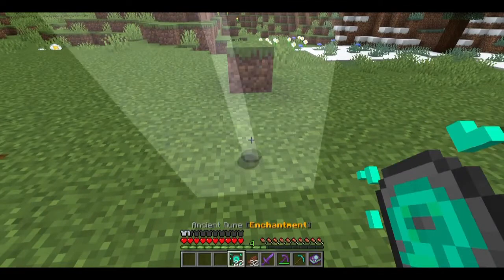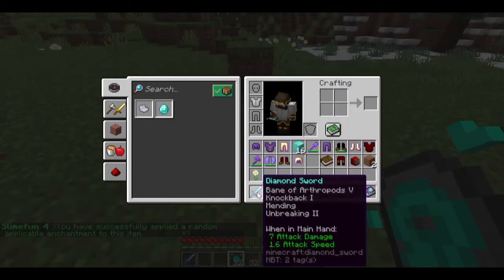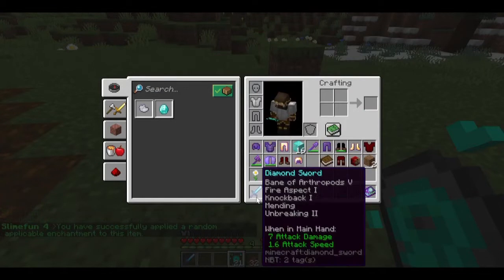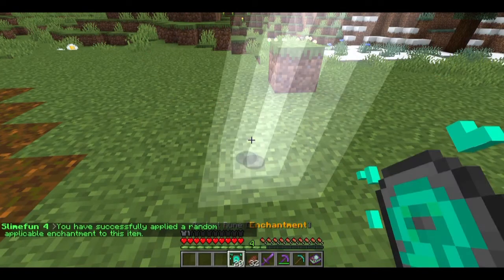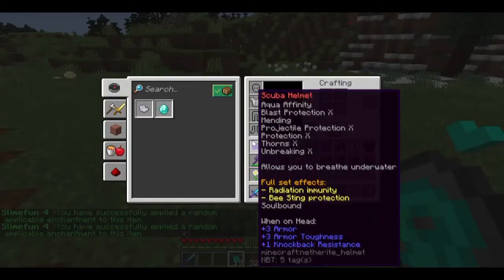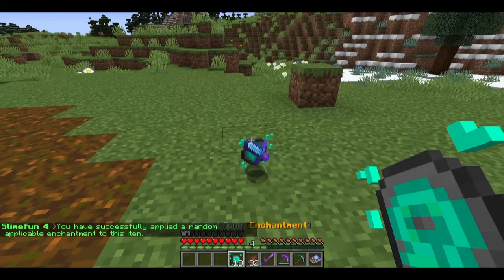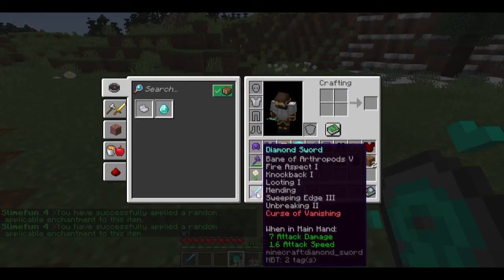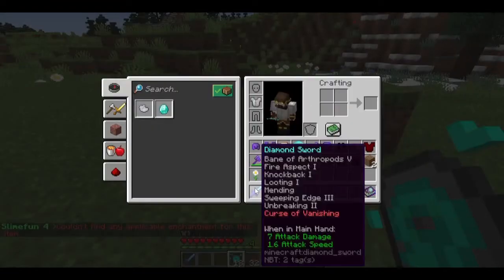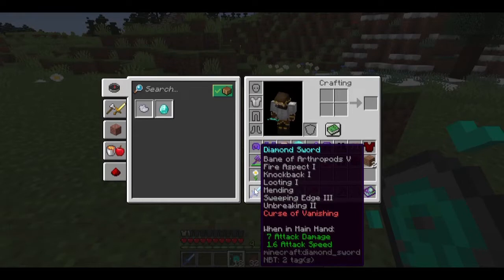You can get pretty decent tools put together. Look what we have: unbreaking 2, mending, Bane 5, Knockback 1, Fire Aspect, Sweeping Edge 3, and Looting 1 — so all eight enchantments. I said seven before but there are actually eight. That's a decent sword. Looting is a little weak, but if you get one of those three or four spawner grinders going you're going to get a lot of materials out of it anyway.